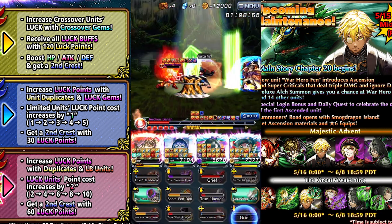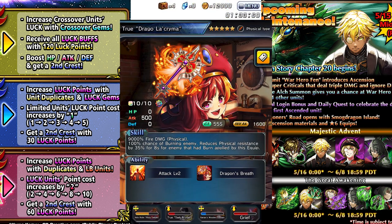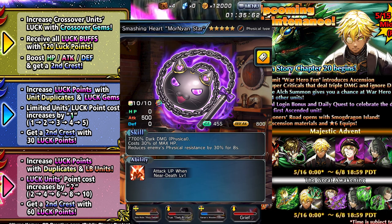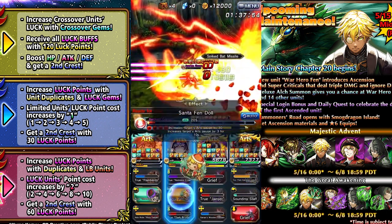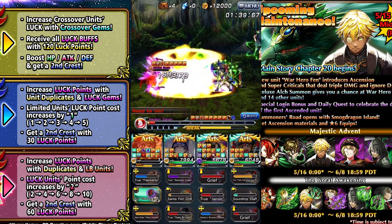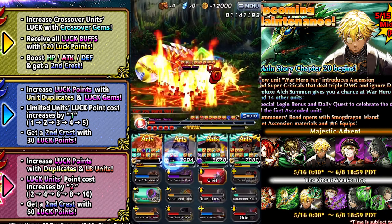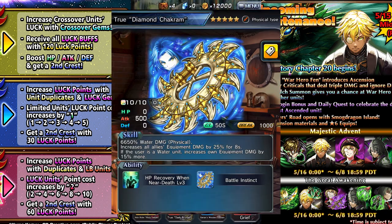Some good physical resist down equips include Emperor and Valerie's true weapon, Angelus's true weapon, and a free one being the Mornian Star from Detective Lisa's side story — basically anything that lowers physical resist. Some good team-wide damage buffing items include Nox, Godzilla, True Grandestine, and Lozzy's true weapon.